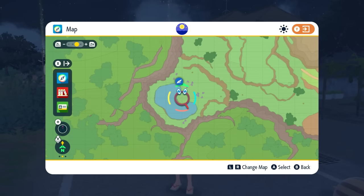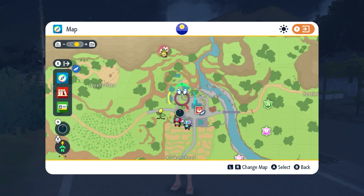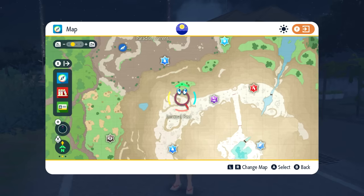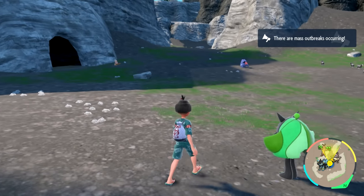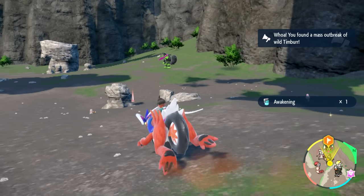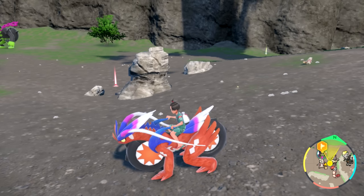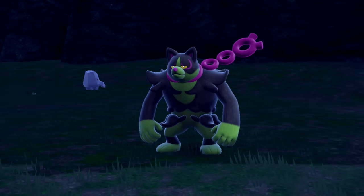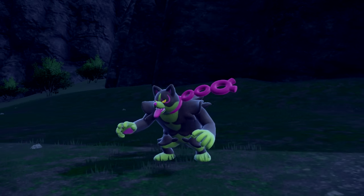The next Pokemon we're going to be catching is Okie Doge. Okie Doge is going to be located northwest of Masui Town, so you want to go all the way up to the Paradise Barrens area. Once you arrive at Paradise Barrens, go a little bit north of that area. When you go further north from where you land, you're going to see Okie Doge in the background bobbling back and forth. Go up to it, grab your picture, and initiate the fight.